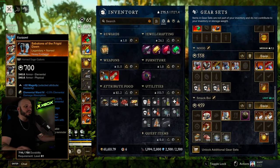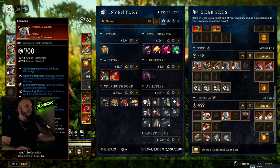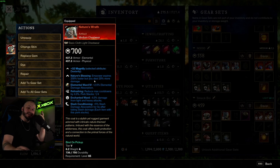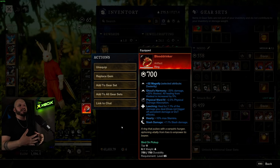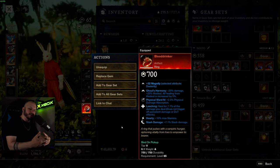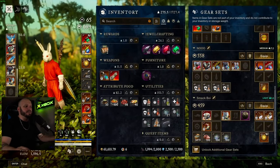I'm running Glacial Tarn pieces, the Frigid Dawn set — running three of them. I'm also running Nature's Wrath, which gives me 20% more base damage. This essentially nullifies the 25% damage you lose from running Blood Drinker, so you're leeching and life stealing from roughly 95% of your damage, which is insane. That's what I'm currently running.